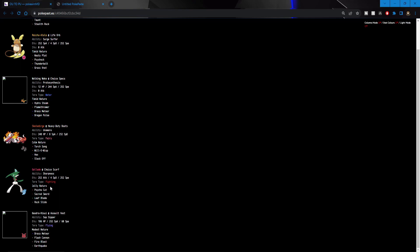Skeledurge with Unaware, Tera Fairy — Torch Song, Will-O-Wisp, Hex, and Slack Off. Not a bad set. Choice Scarf Gallade with Sharpness — we love the Sharpness. Psycho Cut, Sacred Sword, Leaf Blade, and Rock Slide for the pesky flying types. And last but not least, Hisuian Goodra with the Assault Vest and Sap Sipper. If they got a Grass type mon hopefully it'll be pretty good. Draco Meteor, Flash Cannon, Fire Blast, and Earthquake. Alright, without further ado, we'll see you guys in the battles.